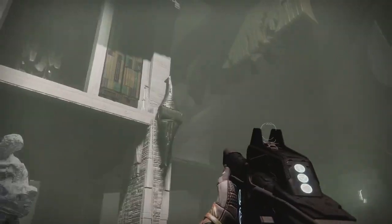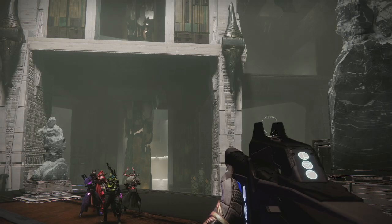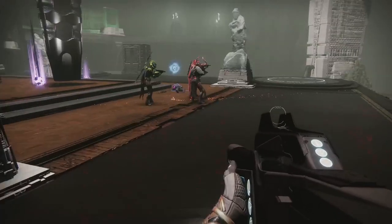Once you're done with all three plates, a set of stairs will come down. You go upstairs and you just rinse and repeat all the way to get to the top. Once you get to the top, everybody runs up. There'll be a plate — you stand on the plate, do damage. Once that plate's expired, go to the next plate, do damage.